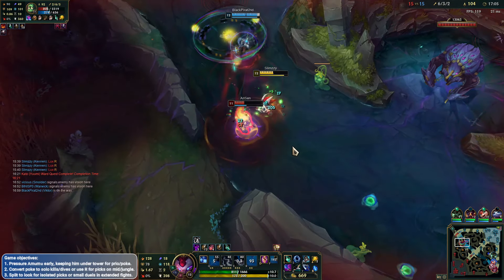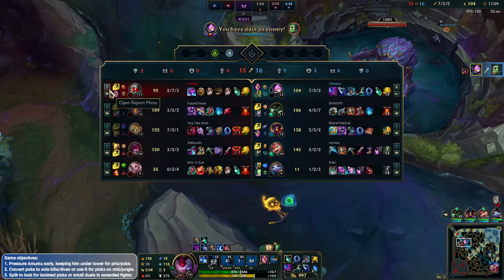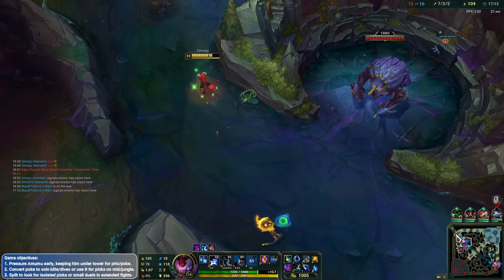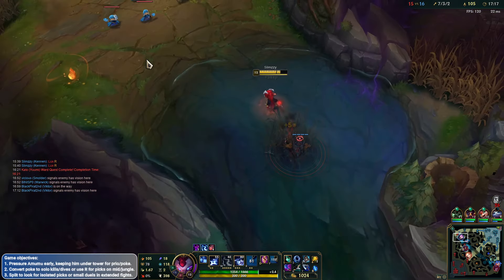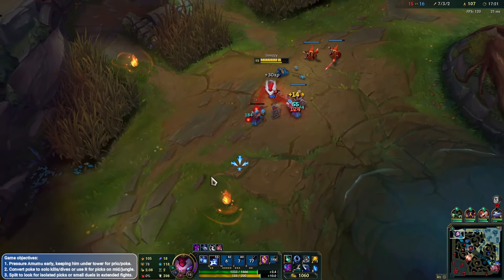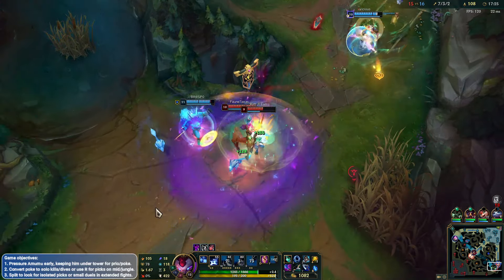Lux is a pain. Getting a kill onto the Amumu is huge, but Lux makes it very difficult sometimes. Let's go ahead and push this in now — have enough for Terminus. We'll push one more wave in. Warwick's going to go bot side here, we can still TP bot potentially. Nice Q from the Warwick — E as well, probably CC.